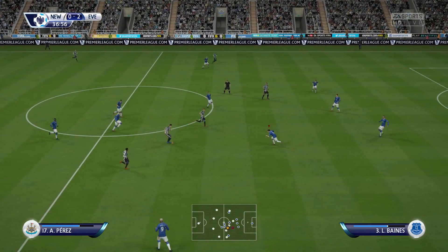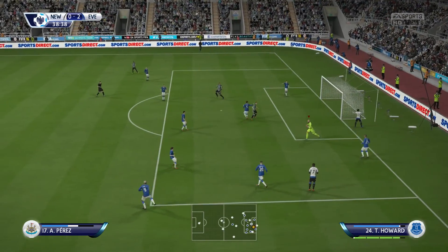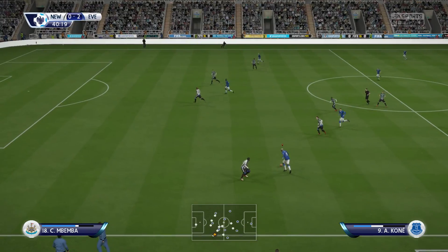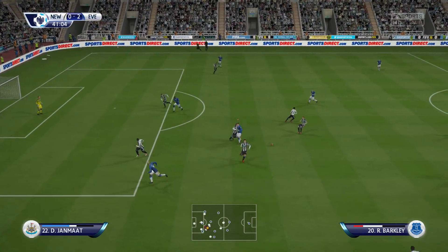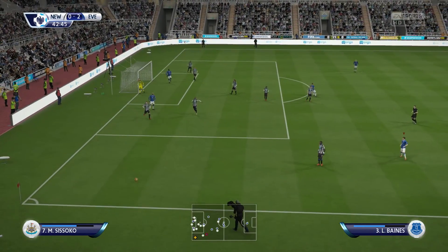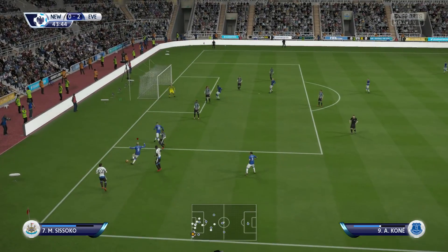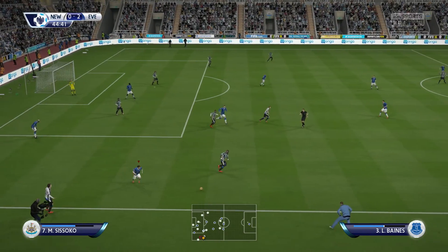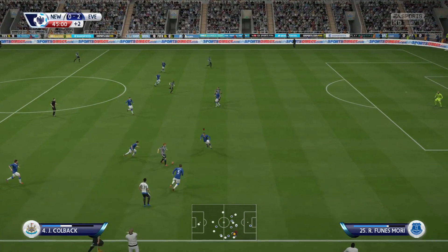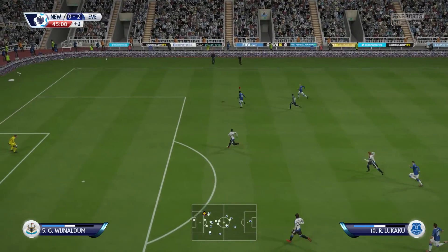Jack Colback. Going on Anita. Musa Sissoko — goalkeeper hangs on. Aruna Kone. To Baric — they might open them up now. Cleverley! What a fine save. They've gone up to take the throw, well up the field — keep the pressure on. Aruna Kone. Musa Sissoko. Ross Barkley. Romelu Lukaku.